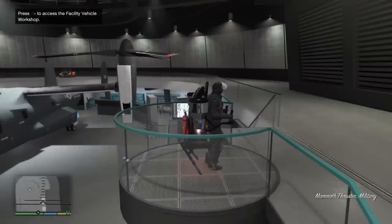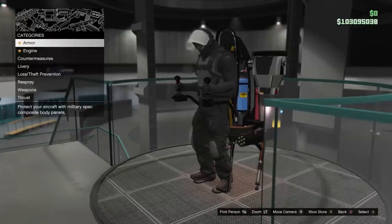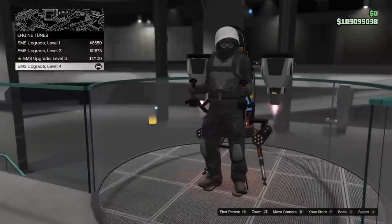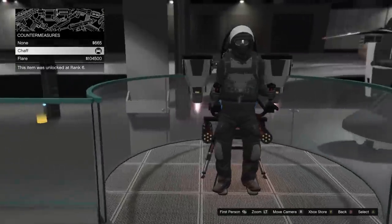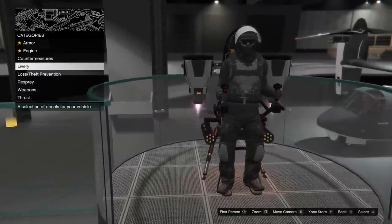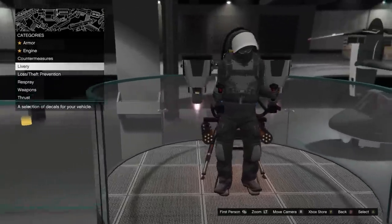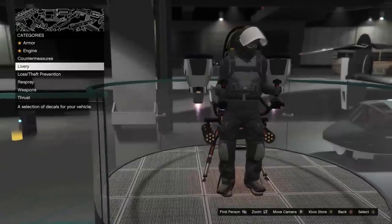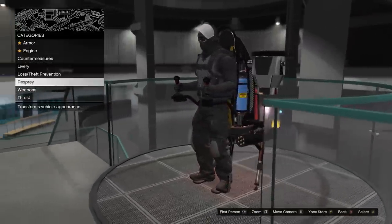When you purchase the jetpack, it comes very bare bones, but can be upgraded a good amount. Obviously, you want to upgrade the armor and the engine. When it comes to countermeasures, I recommend the chaff, just because the only missiles you will have to worry about in this vehicle are the top tier tracking ones, which are only found on vehicles that can spam missiles non-stop, so flares are not going to help you here regardless.